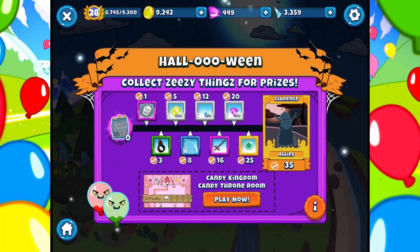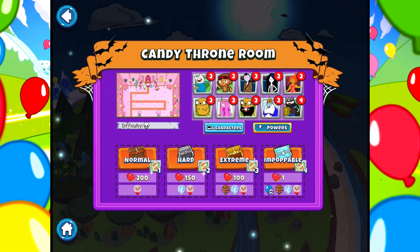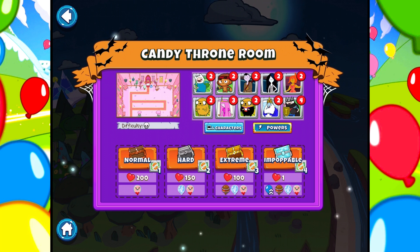Let's collect some ZZ things. Let's do the Candy Kingdom Candy Throne Room now. Are these the challenges? Extreme. We get four for Impoppable. Now, have we done Impoppable before? I have. We could try it. We get four. We only have one life, though, which is okay. I might do Extreme to get three and see how we deal with these Ghost Bloons.